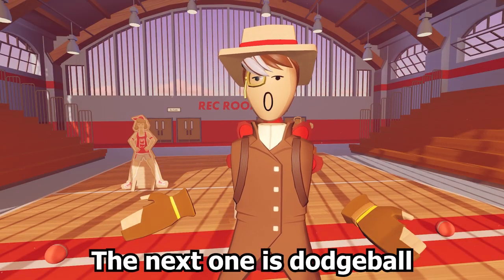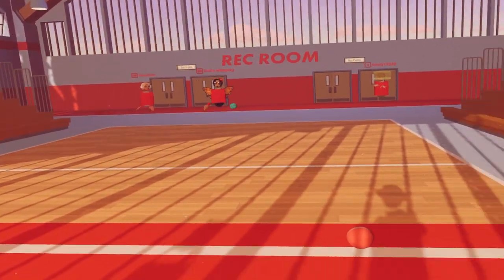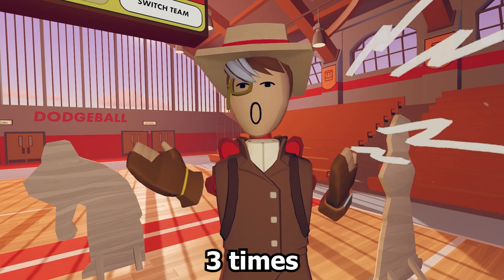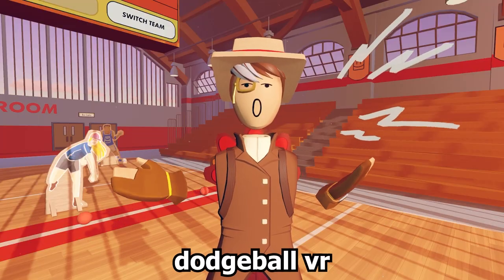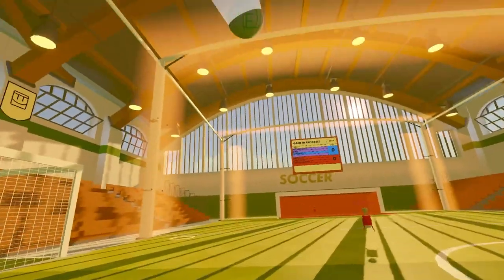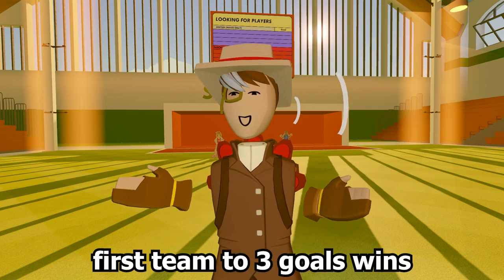The next one is Dodge Ball. Dodge Ball is a 3-on-3 game where you're trying to eliminate the other team using dodgeballs. The first team to eliminate the entire other team three times wins. Dodge Ball VR is literally dodgeball but you can only teleport. Soccer is a 3-on-3 game mode where your goal is to hit the soccer ball into the other team's goals — first team to three goals wins.